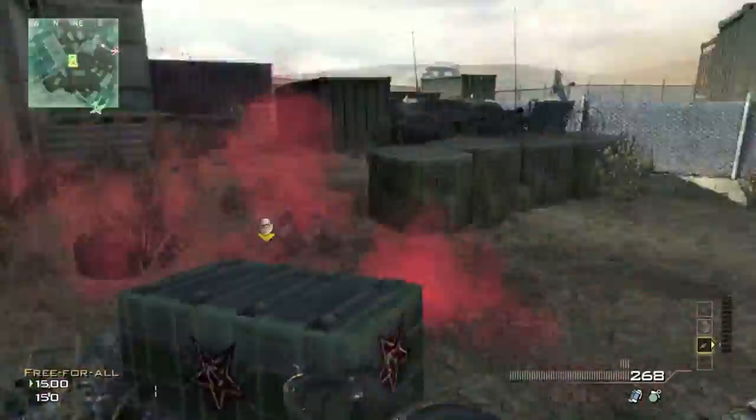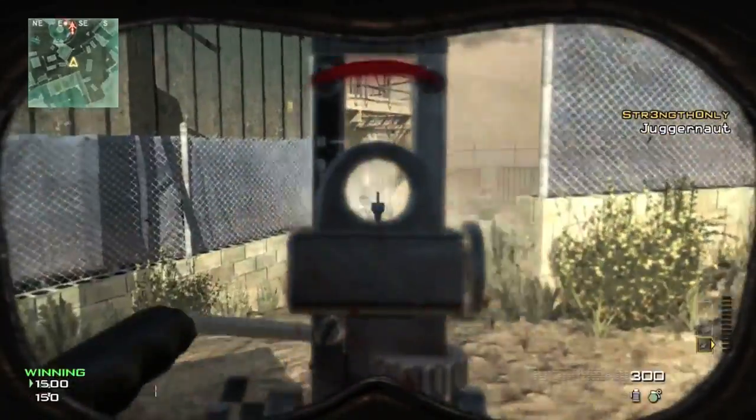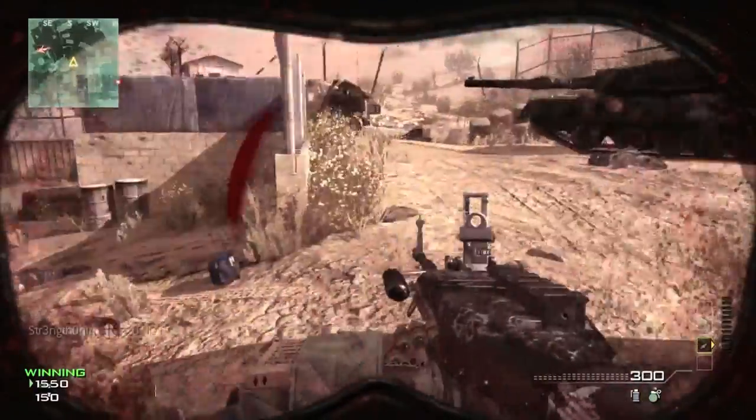So as you can see, I threw down the marker, and the Juggernaut suit came in a Care Package. You get this gun, and you get a shield around you, and you almost become invulnerable.